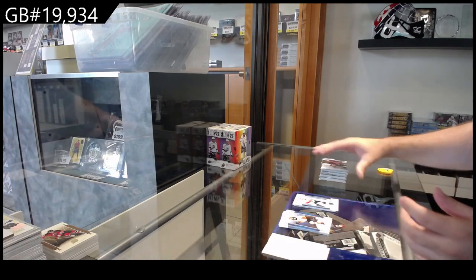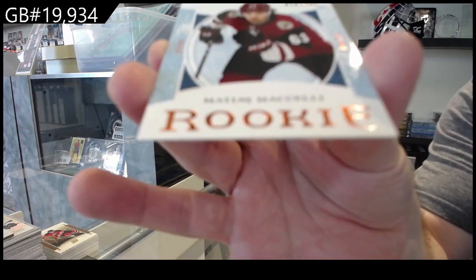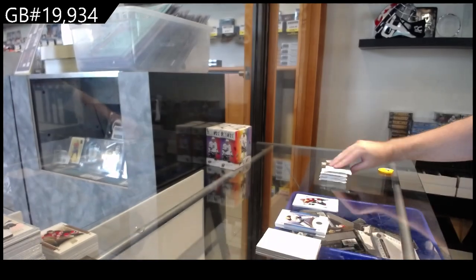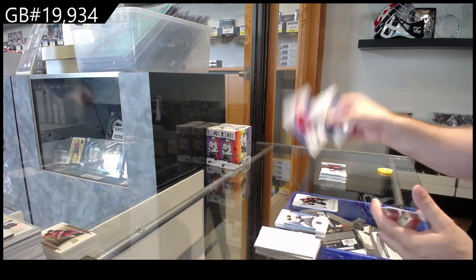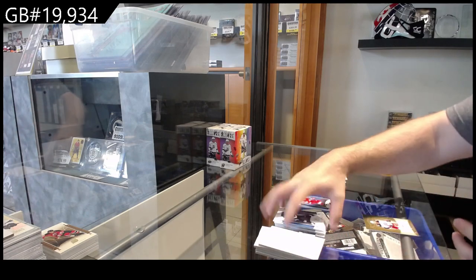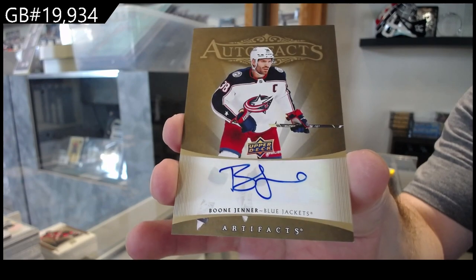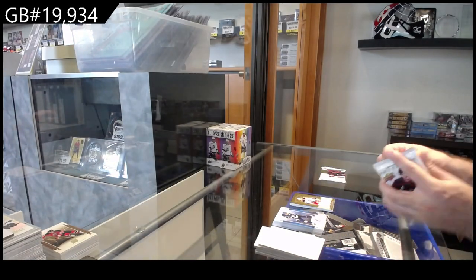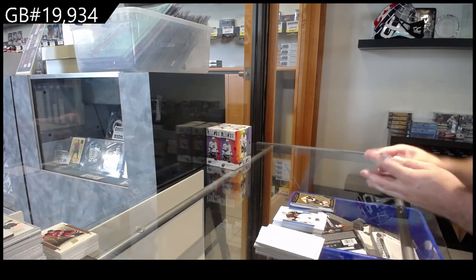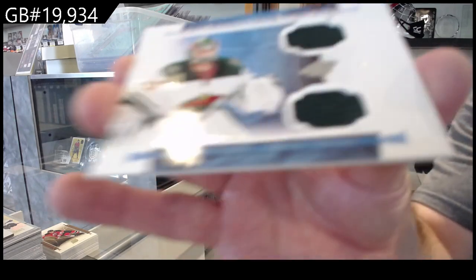9.99 for the Panthers — Huberdeau. Rookie to go with your number to 50 for the Coyotes — Macelli. Macelli to 299 for the Coyotes. $4.99 of Bertuzzi for the Red Wings. Nice — we've got an auto Boone Jenner for the Blue Jackets. We've got another one for Boston — McAvoy. Wow, solid box. And a dual jersey to 149 Cam Talbot for the Wild.